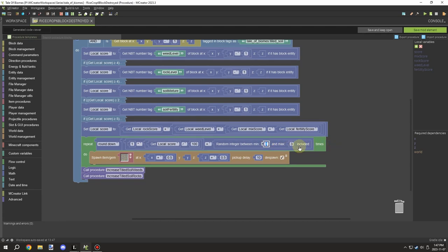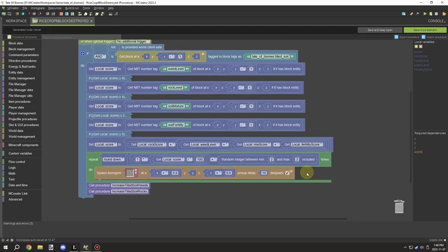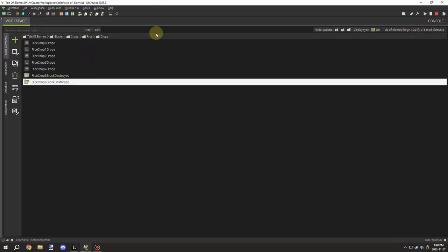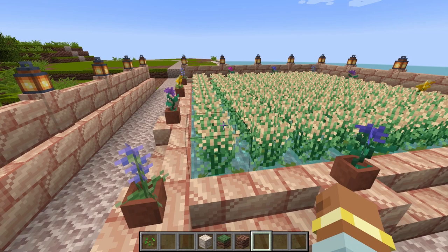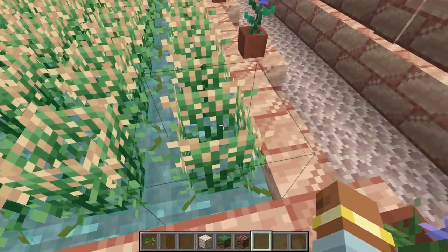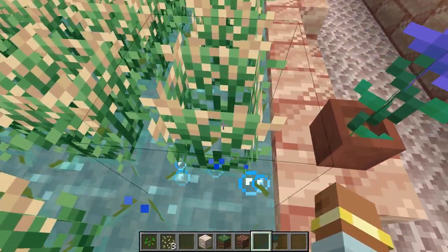We needed two extra procedures to call those previous procedures, so that was important to set up. We're adding it to the block-broken event. I also wanted to adjust the seed count — from zero or two up to three seeds, with the additional one plus the bonus — so you can get more seeds, which in turn gives you more rice.